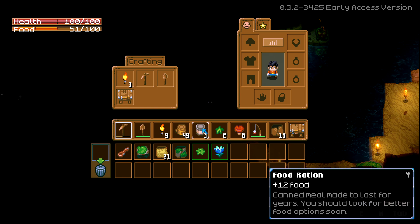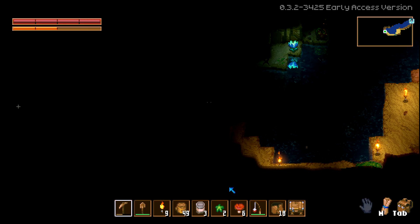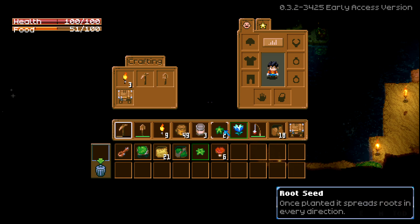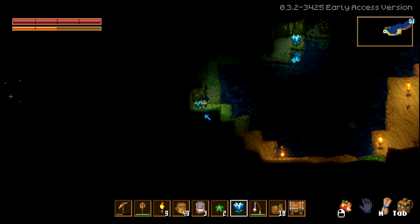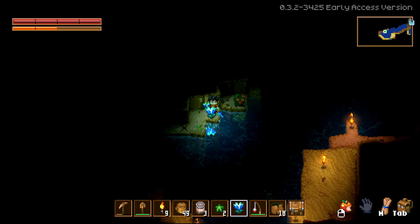Right now I can make do with the food rations that I have. Let's try eating — do I have to have it on my hotbar? So it looks like I could just walk around with it and it'll be fine.